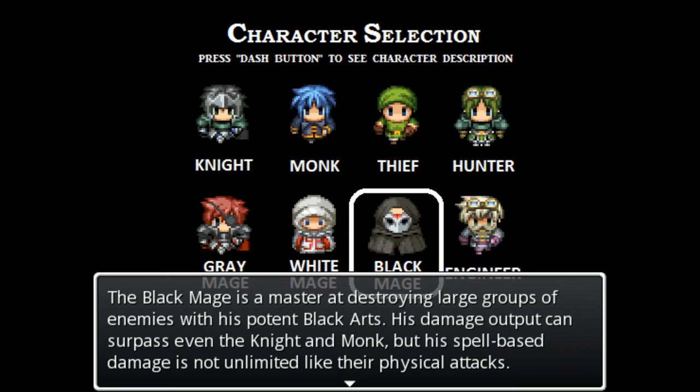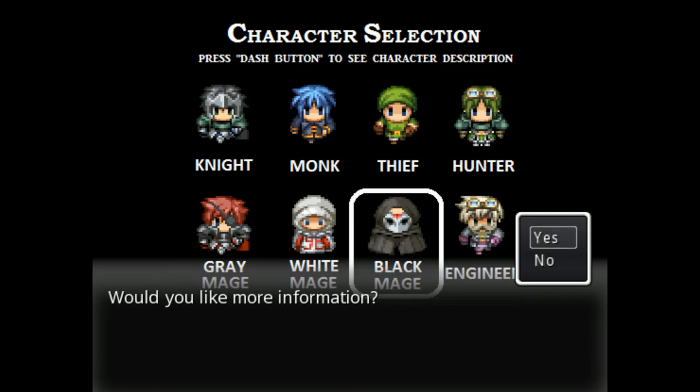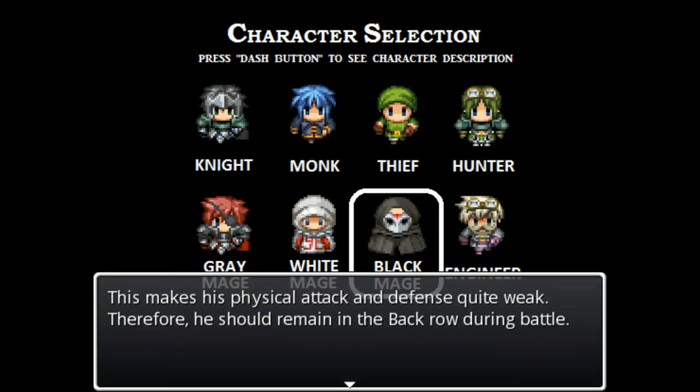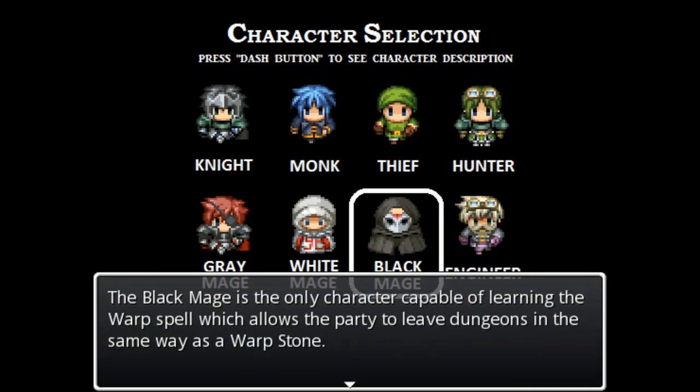The black mage is a master at destroying large groups of enemies with his potent black arts. His damage output can surpass even the knight and monk, but his spell-based damage is not unlimited. His weakness is his limited mana points, which constrains him to pick and choose which enemies he wants to annihilate. He can only wield staves and knives, and wear light armor like robes and hats. He can be built to have very high magical defense. The black mage is the only character capable of learning the warp spell, allowing the party to leave dungeons.